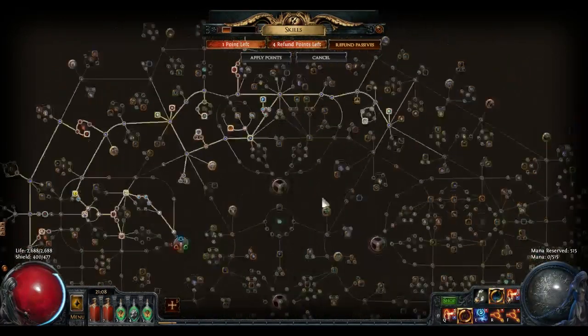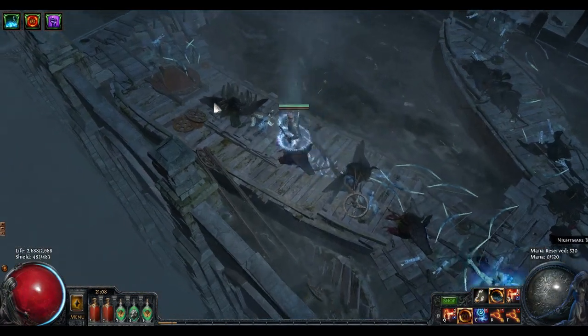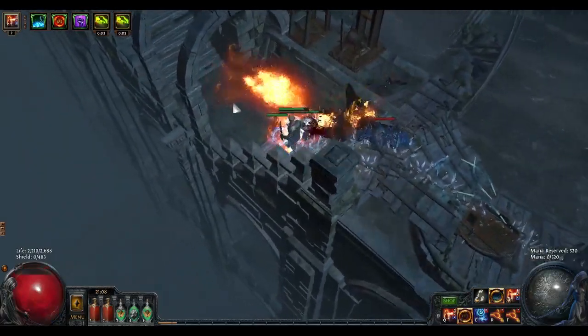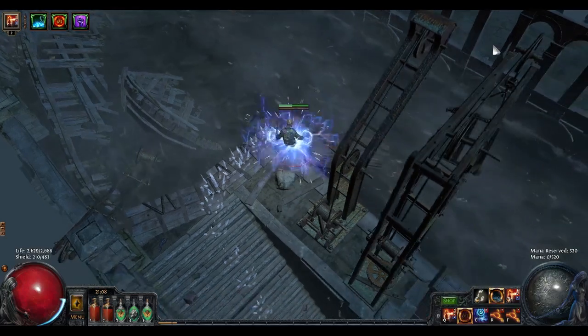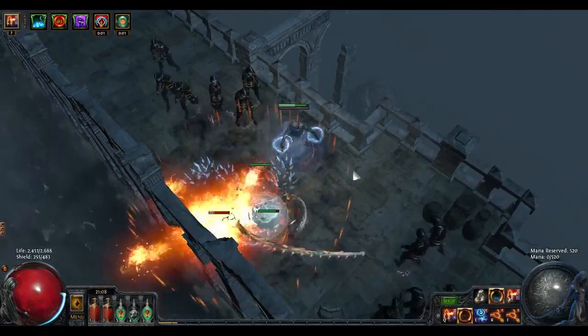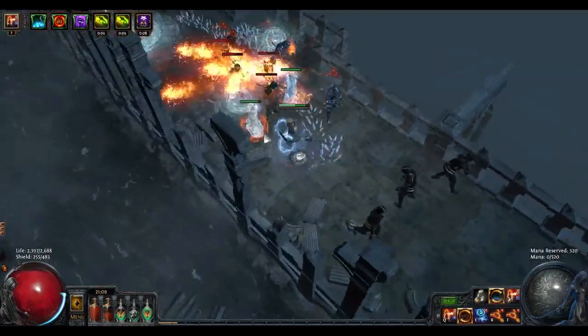It also has reduced synergy with Mind Over Matter, the keystone that allows you to take 30% of your damage from your mana instead of your life. Because mana regen is partly determined by how big your mana pool is, the old arctic armor synergized perfectly with Mind Over Matter, whereas the new one actually has anti-synergy with Mind Over Matter because it reduces the size of your available mana pool for absorbing damage.